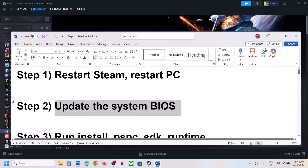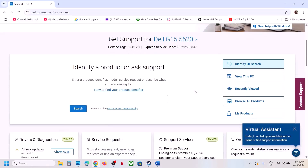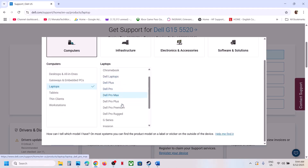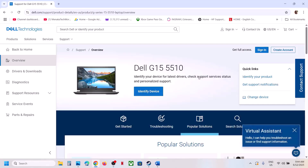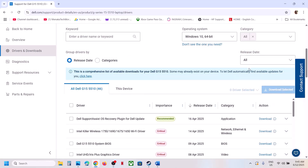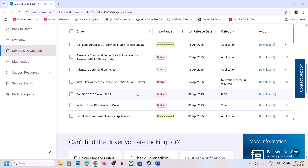The next step is to update the BIOS. This has worked for many players so it might work for you. Go to your system manufacturer's website — if you have a Dell computer go to Dell, if you have Lenovo or Asus, whichever brand you have, go to that manufacturer's website. Select your model number, then go to Drivers and Download, find the BIOS update, make sure you select the right operating system, download the BIOS file, and run it to install.